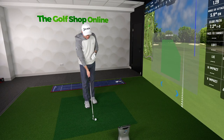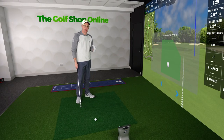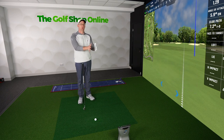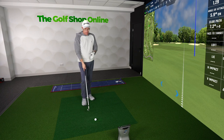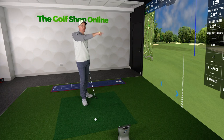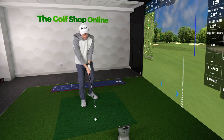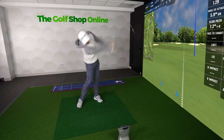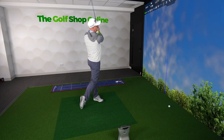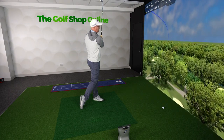The last point is understanding your carry distances. I want to know how far my approach shots are going to go through the air, then I'll add in the variables: upslopes, downslopes, into the wind it might stop quick, downwind it's going to kick on, wet lie or dry lie. Just knowing your total distance for each club doesn't allow you to understand how to push it to a pin-high position or to the back of the green.